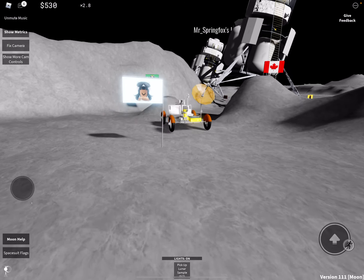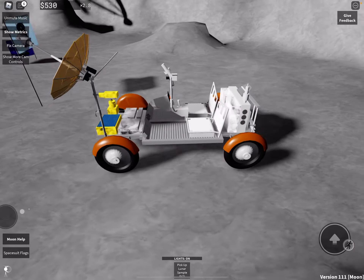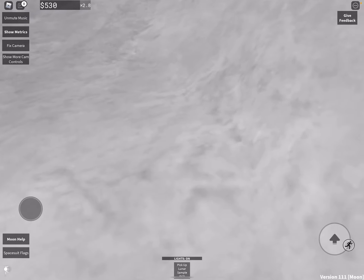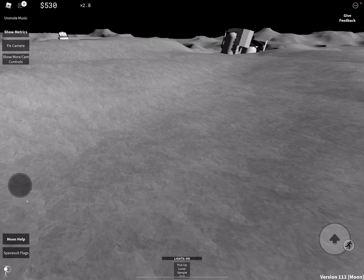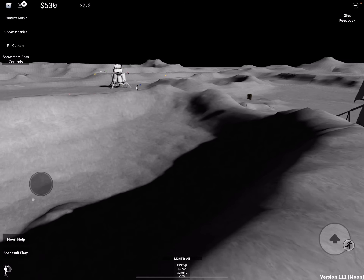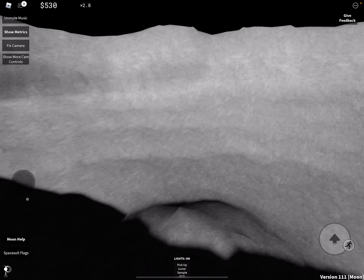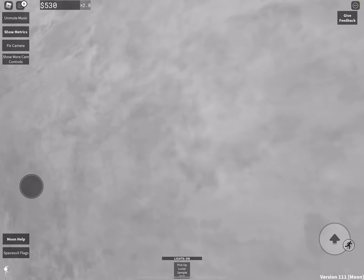Some people figured out how to get to the moon or looked it up when they just started the game. This is the rover you can take for free. You can come up here and over to that slightly larger crater — if you go in there, there are three little homes that you can actually go inside.